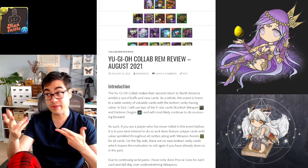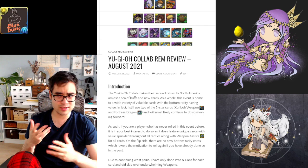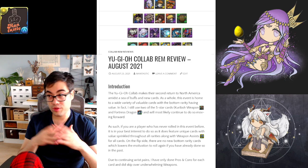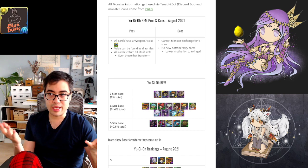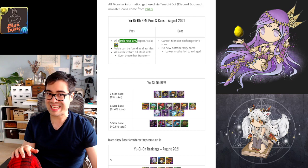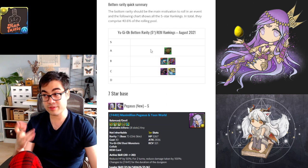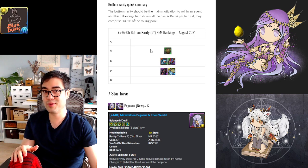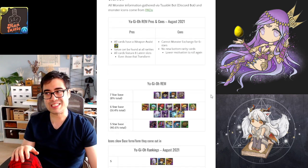Furthermore, there is value to be found at the 7, 6, and 5 star rarities. For myself, I still use the Karibo weapon assist on a regular basis because it provides quite a bit of nice utility, and Fortress Dragon from time to time. I just want to take a look at all the given cards for this collab overall and hopefully give you some insight or direction as to where you should be spending your magic stones, and what the cards may be useful for.